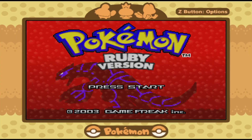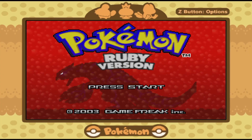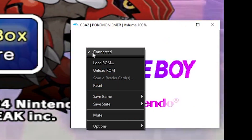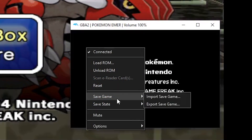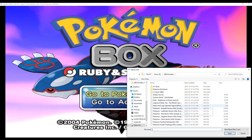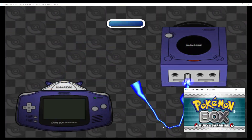Pokemon Sapphire and Ruby will work just fine. But for Pokemon Emerald, Fire Red, and Leaf Green, you have to right-click on the second GBA game window and click on Save Game, then Import Save Game, for Pokemon Box to actually connect to those games.